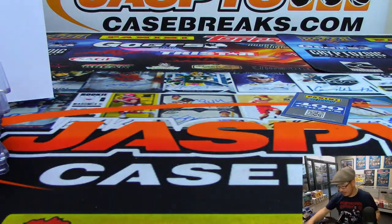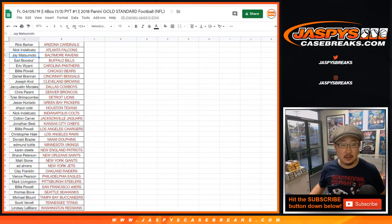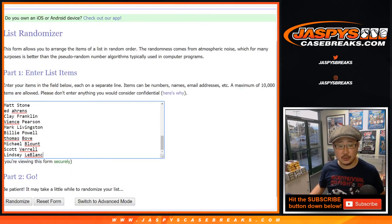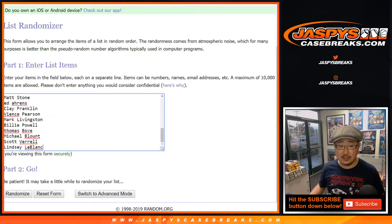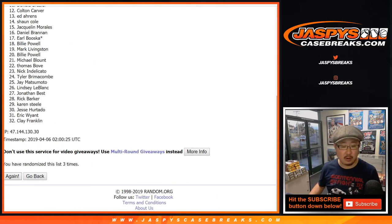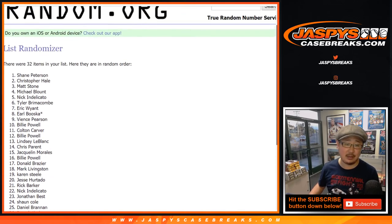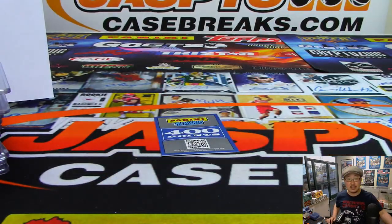There you go boys and girls — points time. See who gets 400 points. So let's go back to the list — everyone from Rick Barker down to Lindsey and everyone in between has a shot at the points. Let's roll the dice — five and a four, nine times, name on top gets it. One, two, three, four, five, six, seven, eight — and ninth and final time after nine times, name on top with the 400 points is Shane — Shane Peterson! Thanks everybody. Joe for Jasbee's Casebreaks dot com — we'll see you next time for the next break. Bye bye.